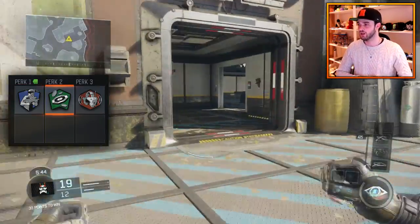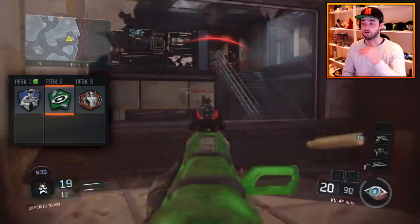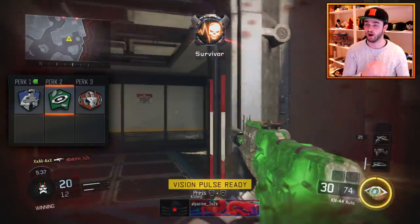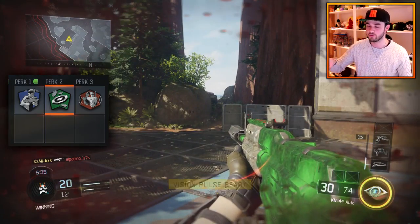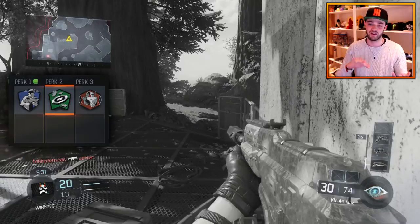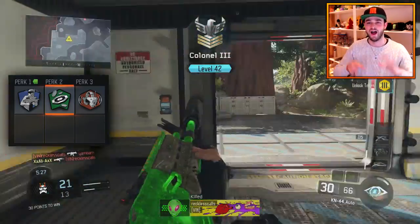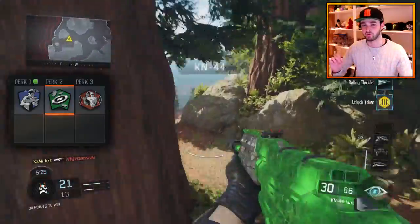Perk two, I've gone for Ante Up. I don't use this in a lot of my classes, but I like it here because it's a stealth class — I'm going to try and survive for a while and get those higher killstreaks. It will start you with a little score bonus, which means getting that UAV is going to be a little bit quicker, and it just builds you towards getting your killstreaks as quickly as possible.